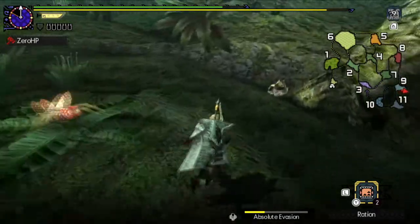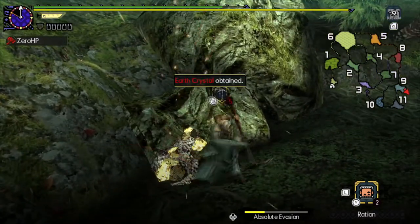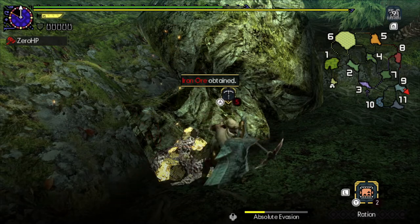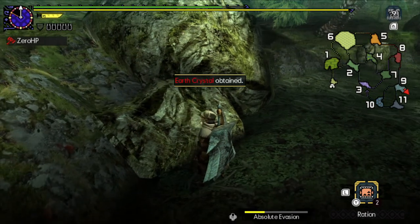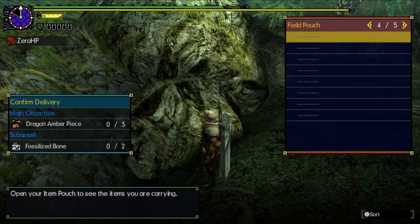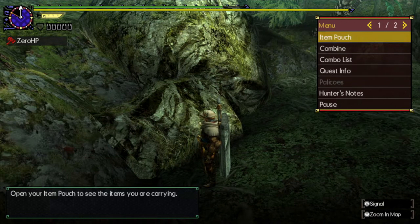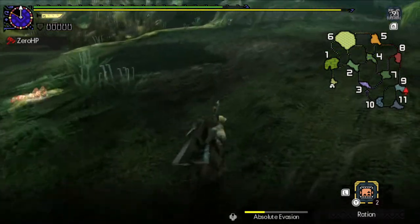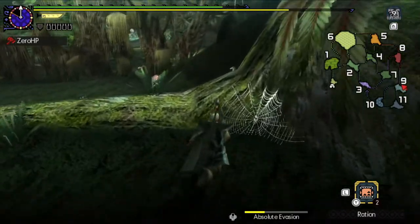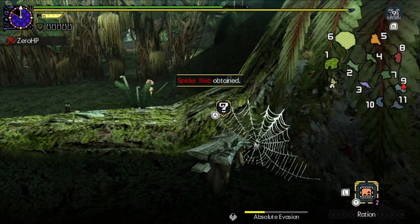You get something out of this one back here — there we go, that looks like things on it. Alright, that's two. Just need one more. And then we're going to come up here and get some spider webs so I can make traps later.